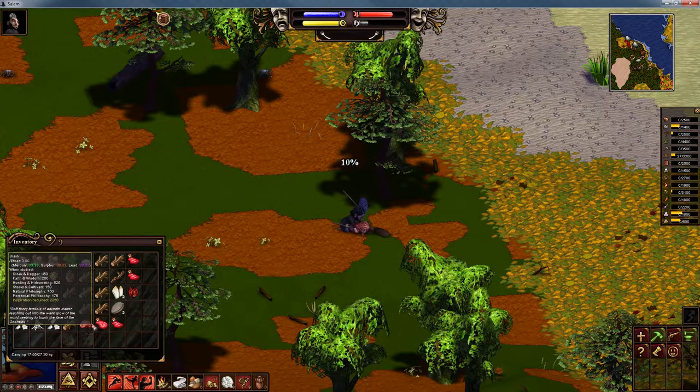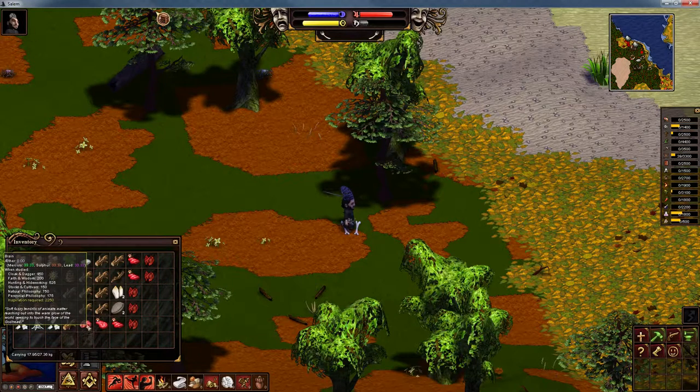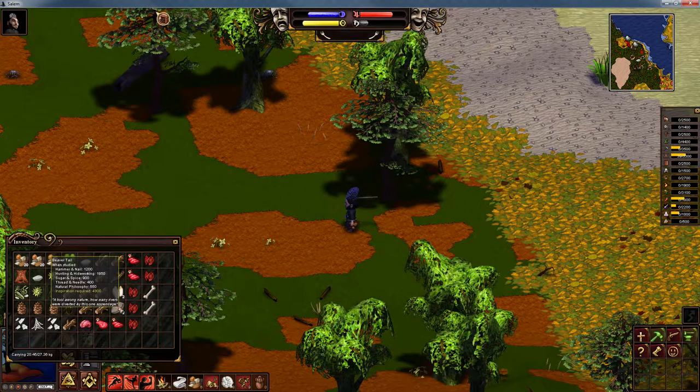We've been boiling up birch bark to get tanning fluid that way. Well, if the liquid does not have enough tanning fluid in it, we can add brains to it to condense it, because the tanning we've been making may be too diluted. I'll show you that in a video. These are very rare items I have very rarely seen, especially the beaver tail — and that's nice hunting and hide working, so it will prove helpful in the future.